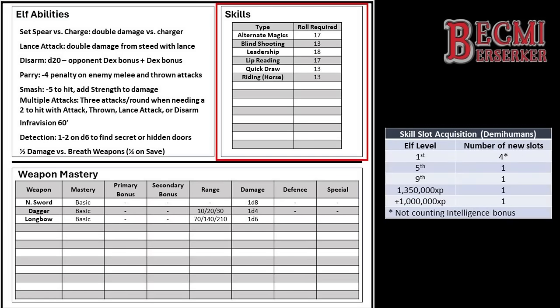Belrain gains another skill for levels 5 and 9, another at 1,350,000 experience points, and another at 2,350,000 experience points. With Belrain's current XP total at attack rank M being 3,100,000 experience points, she would have gained another skill slot after obtaining a further 250,000 experience points. For now we have 4 more skill slots to add, choosing: Caving, Ceremony, Planar Geography, and Tracking. Demihumans do not obtain skills at the same level as humans — Belrain has just 10 skill slots with 3,100,000 experience points, while a Fighter of the same intelligence would have 13, and a Thief would have 14.